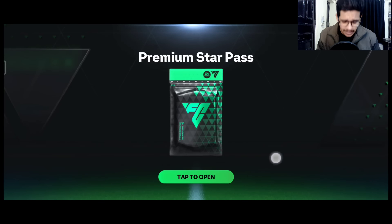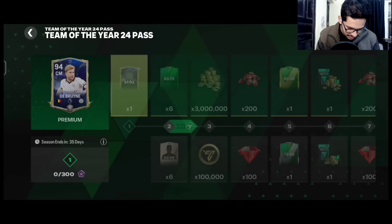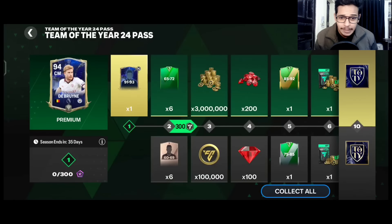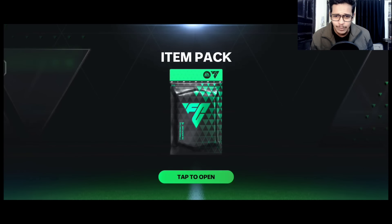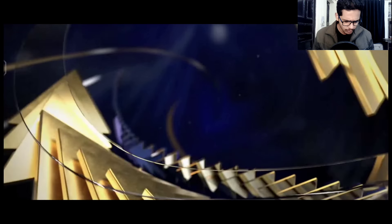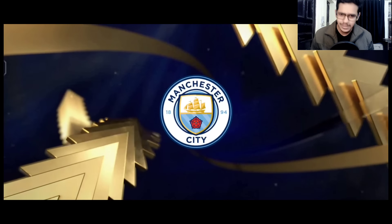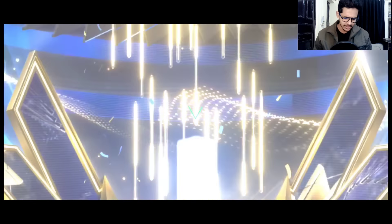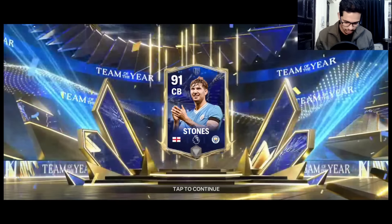Right now this is the premium star pass. Let's first claim it — we had purchased the star pass and after purchasing we get a free 91 to 93 rated Team of the Year card. The first Team of the Year walkout is England, a center back — that's 91 rated John Stones. The walkout is looking absolutely beautiful!